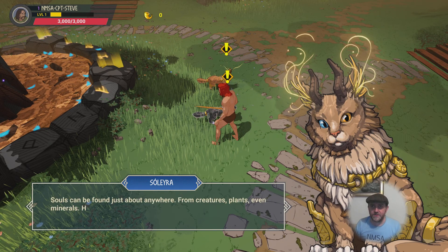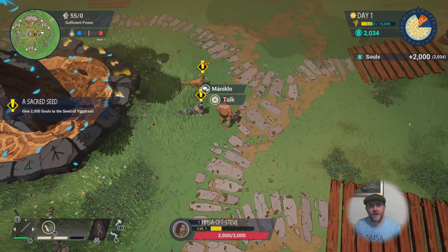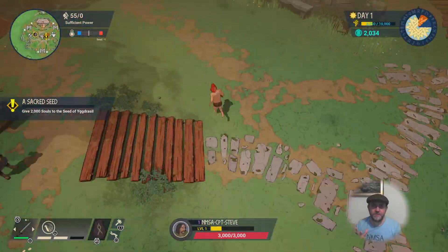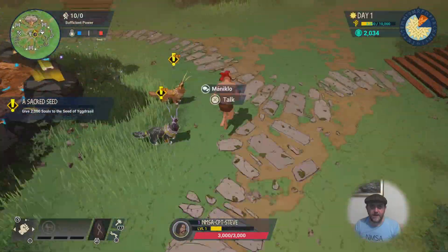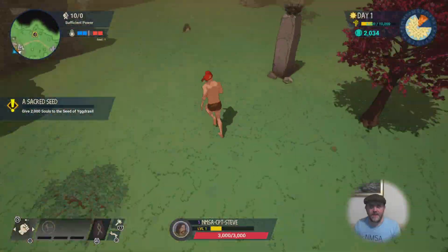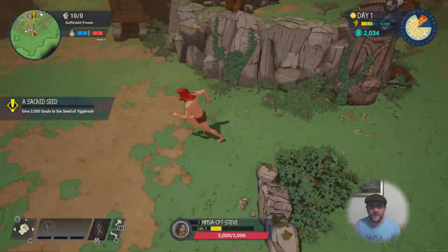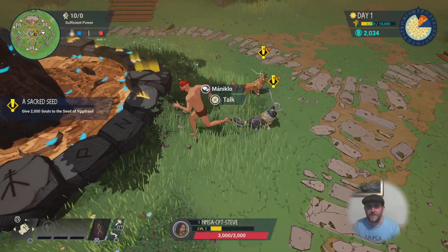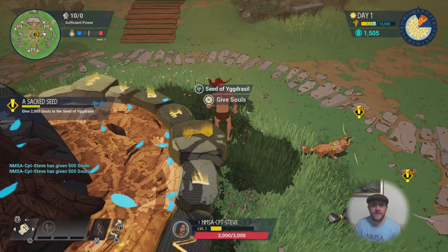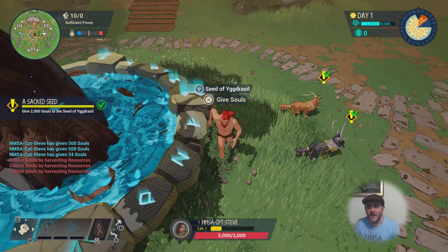We've got to get some souls for the Yggdrasil tree. You can defeat creatures or open chests to collect them. I've used all my resources to craft my pickaxe so I'm just going to run around and look for bad guys to vanquish. I'm not finding any bad guys no matter how far I run, and there's no markers. Top right-hand corner - that little blue symbol - I think I've already got the souls! For fudge's sake. There we go, give souls. I've given them all the souls.